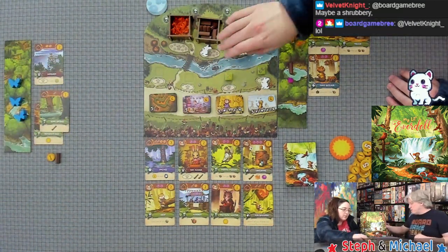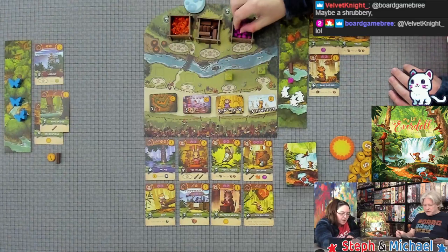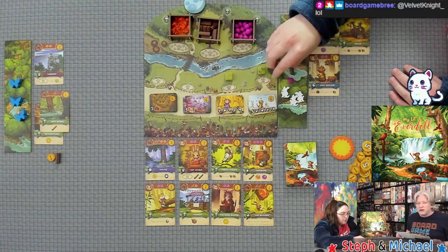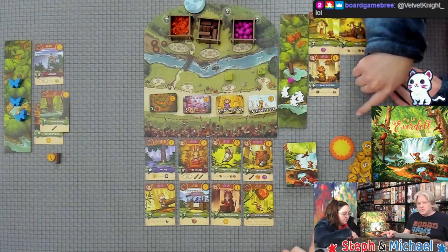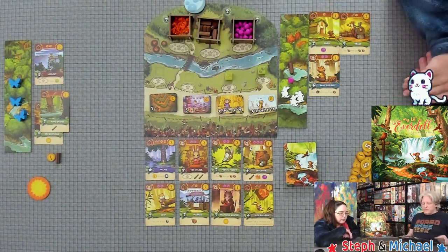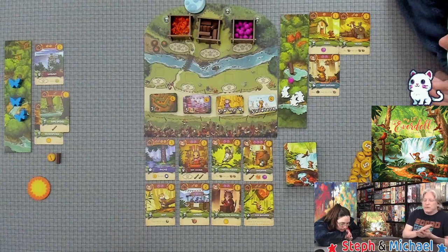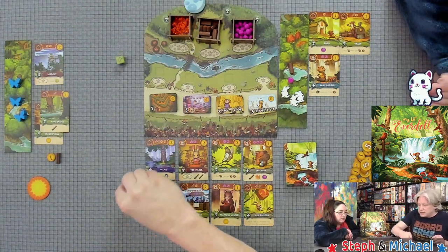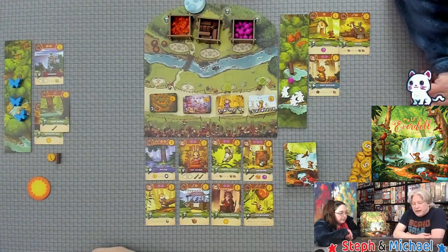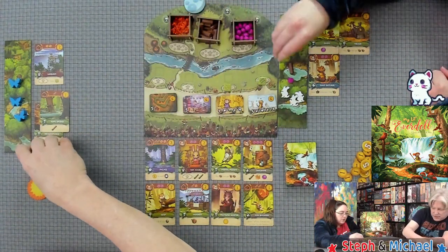We return friends, pass the moon and sun tokens. I roll the dice — looks like two resin and two sticks this time. Then we gather goodies — I'm going to get two berries.